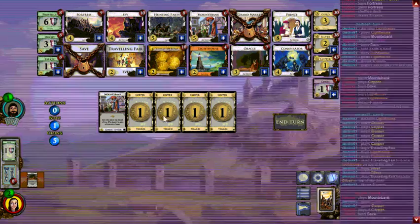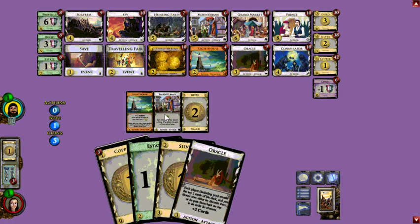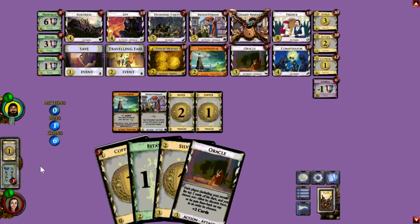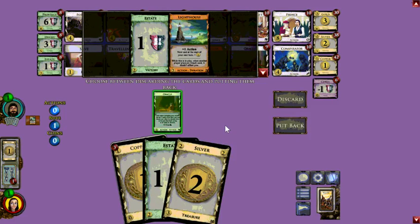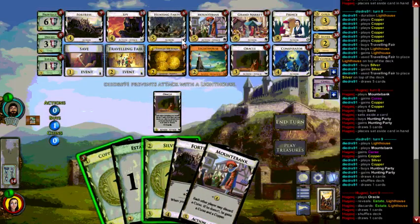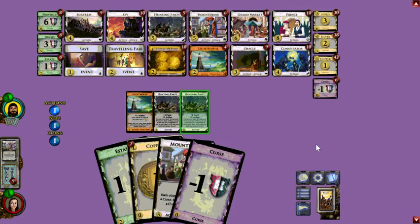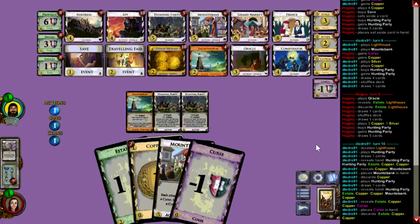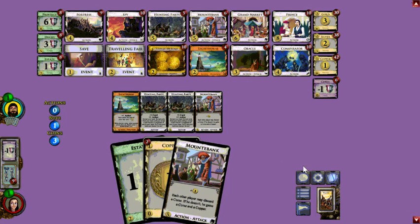How do you feel about Prince on this board? You could Prince a Spy to make a village, but there's just not a good Prince target. The best one I can see is Oracle — an Oracle would be a pretty good Prince target. But with all the Mountebank crap going around, you wouldn't have many good opportunities to get up to eight. I'd imagine if you Prince an Oracle you've probably already won the game — yeah, either that or you should be getting green.